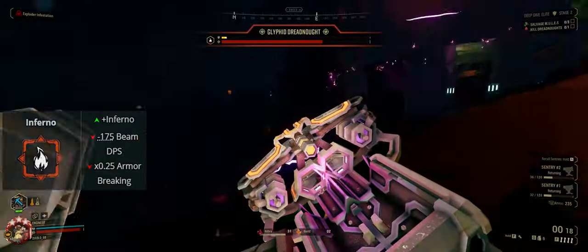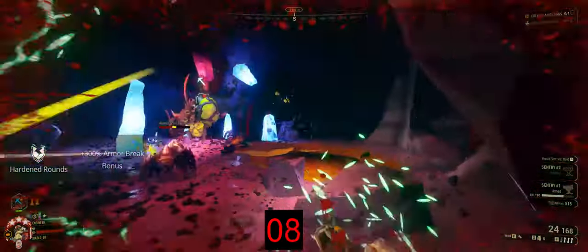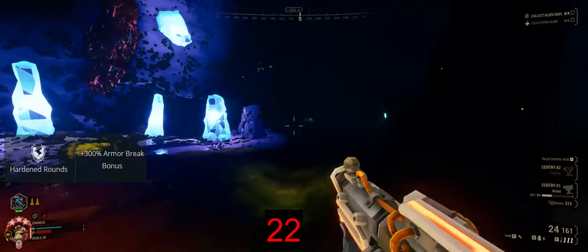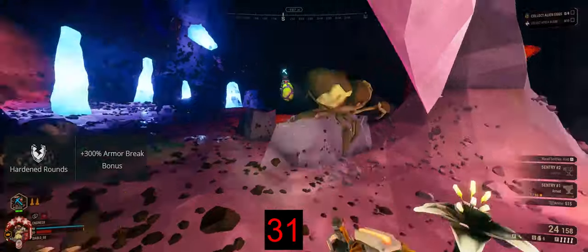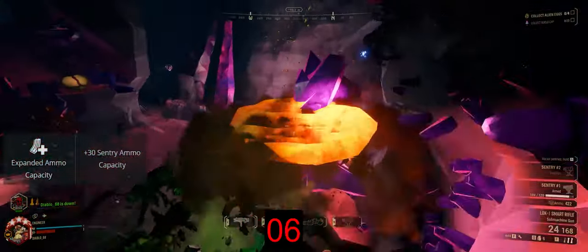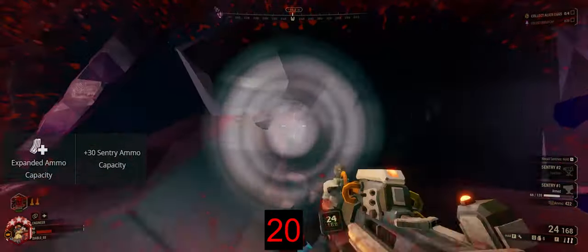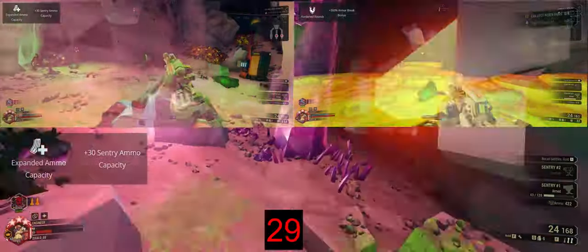Against the Twins or Glyphid Praetorians, Hardened Rounds will make a difference. I also tested how long each sentry gun loadout takes to empty its magazine — 90 ammo versus 120 obviously fires out quicker. I ran each loadout three times to get an average, with some variance due to faster-moving targets. The Hardened Rounds experiment against Praetorians was also done three times each, and Hardened Rounds always came out on top — expending less ammo and killing Praetorians faster.